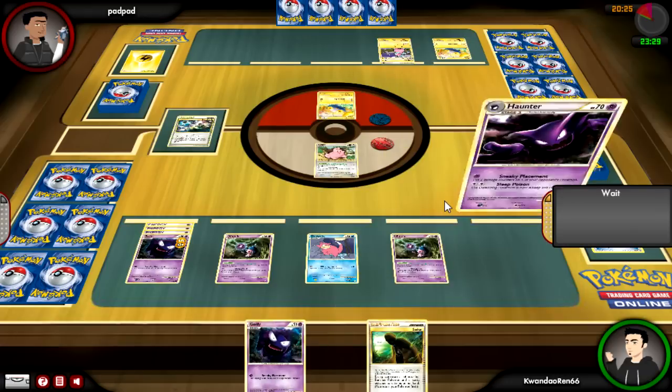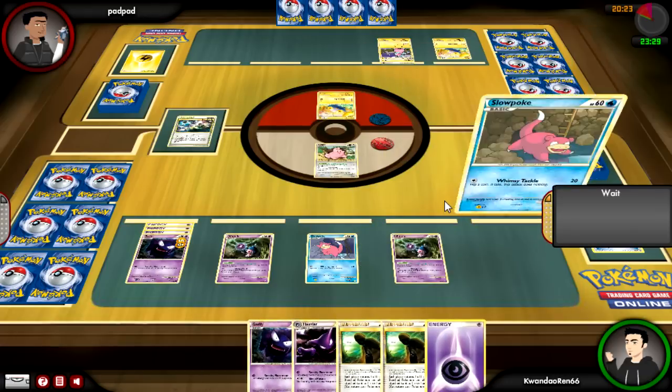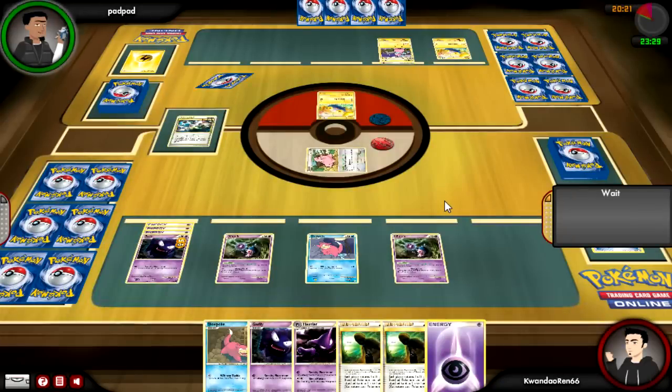With this many hand shuffles, you'd think I would draw into something better. I at least draw into a Haunter so I can evolve it and stay asleep — I'm kind of lucky on the coin flips. But that doesn't say much for the rest of my strategy since I can't manipulate the deck or look at it with Slowking.